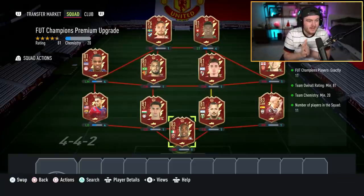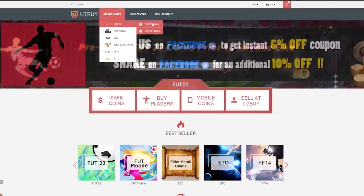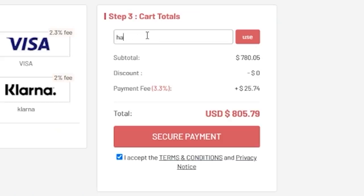EA just dropped the Foot Champions upgrade packs. We got to open a bunch of them and hopefully get something decent. For cheap, fast and reliable Foot Coins, check out u7buy.com — there is a link in the description. Use the code HABER to get yourself a discount on all of your orders.